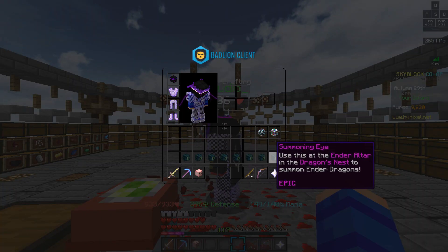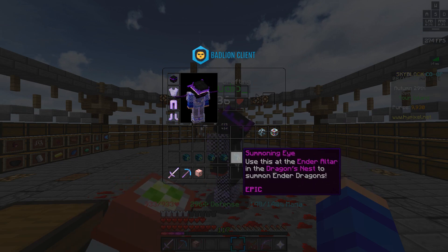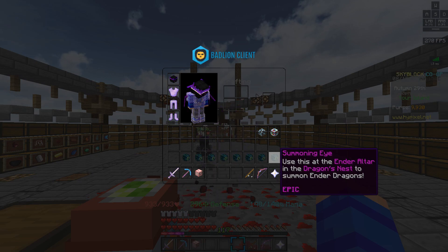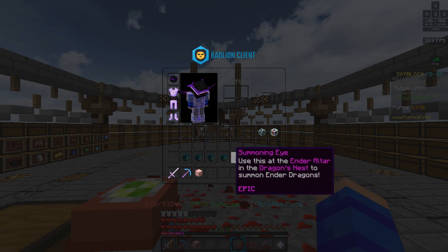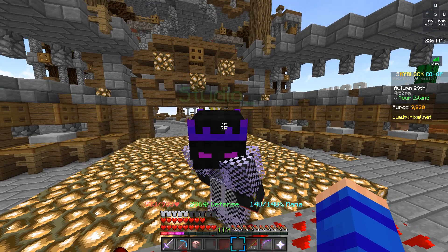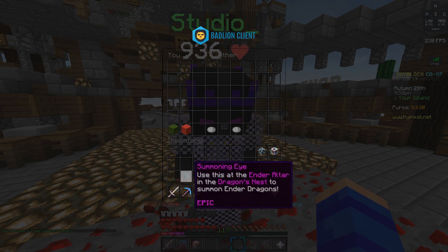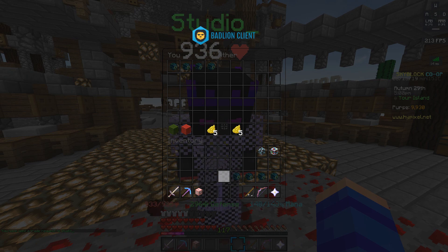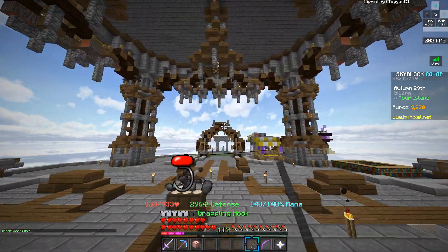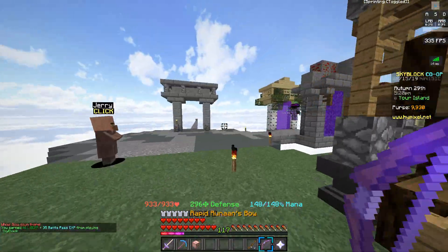The way we're doing this today is since we have all eight summoning eyes, I'm going to place half of them and Studio will place the other half. This leads into another tip: the number of eyes you place actually increases your odds of getting good loot. I don't have solid proof or confirmed sources, but a bunch of people in my stream were telling me that the more summoning eyes you place, the higher your chance of getting really good loot — and it's capped at four summoning eyes. So I'm trading four of them to Studio right now.